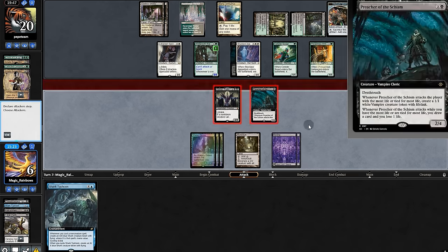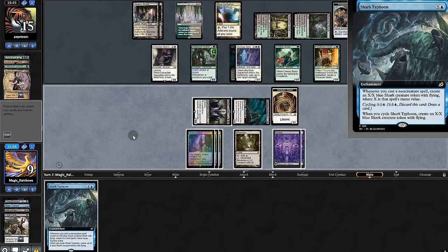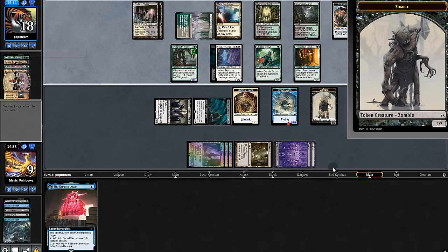We say we swing out, making a token — opponent takes it. We'll hold up Shark Typhoon when we pass. Opponent swings — we'll cycle back a 4/4 to take out their specialist. Kalitas goes with a zombie.